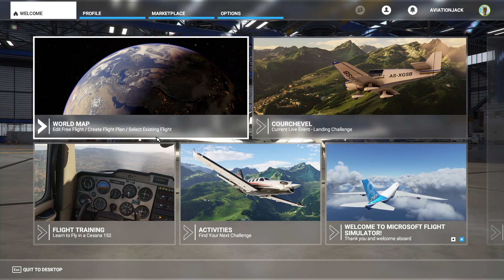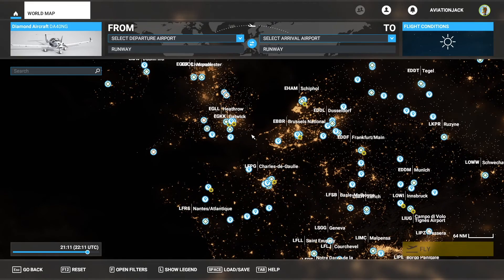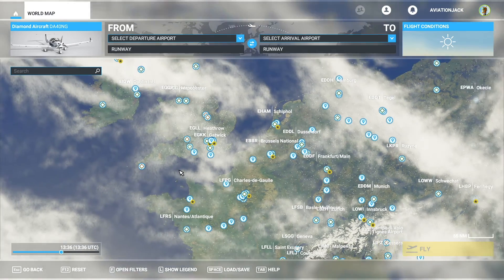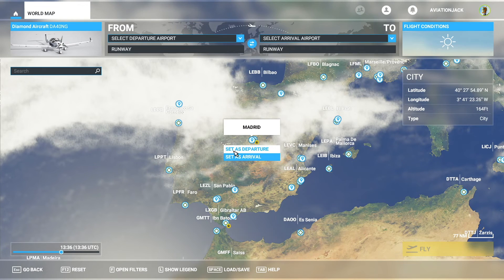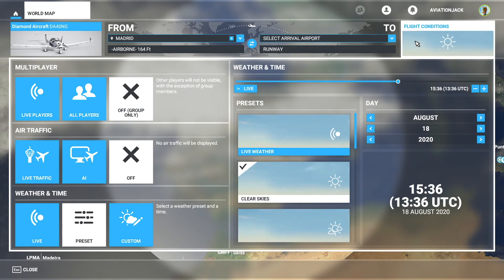So what you want to do to get into multiplayer is pretty simple - it's exactly what you do if you're going to start a normal flight. You're going to click on the world map. You choose any destination or departure you want. Say if we wanted to go to Madrid, we'll set that as departure. Then you choose your aircraft - any aircraft you want. We're going to stick with the Diamond DA-40 today.